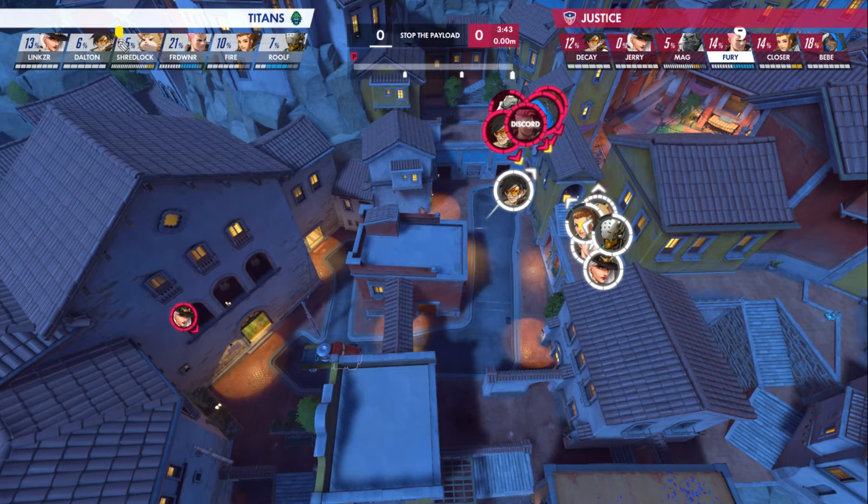If we look at Vancouver's composition, they're prepared to pocket the Wrecking Ball as it attempts to displace and harass the Justice as they rotate around. They're not built to take a direct engagement, nor is Shredlock in a position to quickly move around and flank.